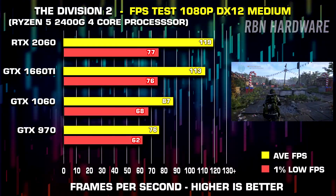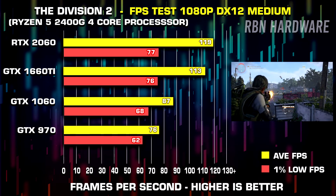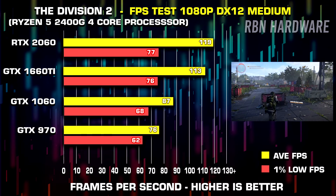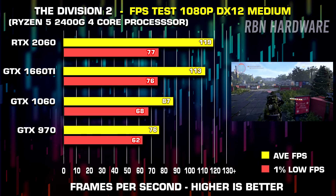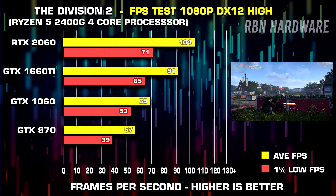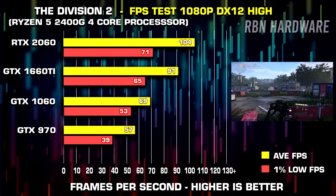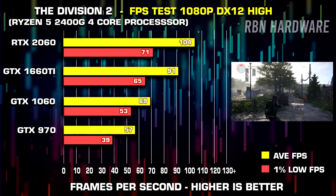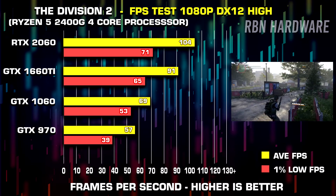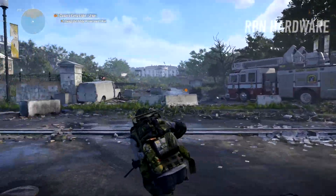Jumping over to medium, all four graphics cards manage to score pretty well here. Even the GTX 970 did pretty good, considering the fact that we are testing in DX12 and not DX11. At medium settings the game allocated about 3.9GB of VRAM, and even though the 970 only has about 3.5GB of fast VRAM, no stutter or spikes in the frame time were spotted here, so that's good at least.